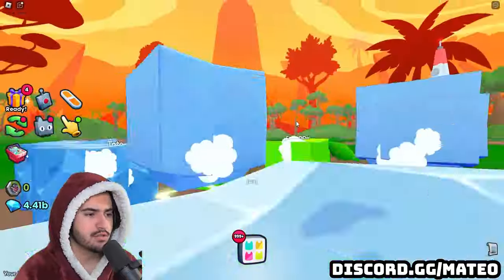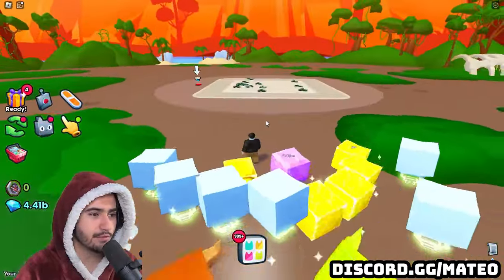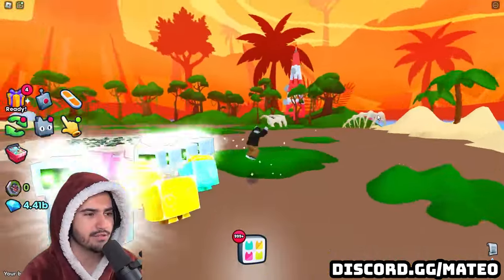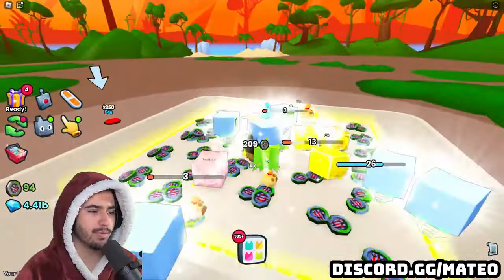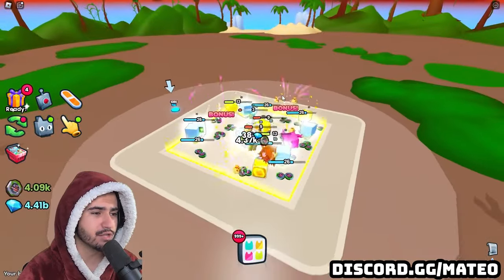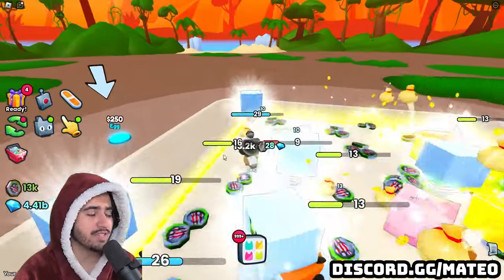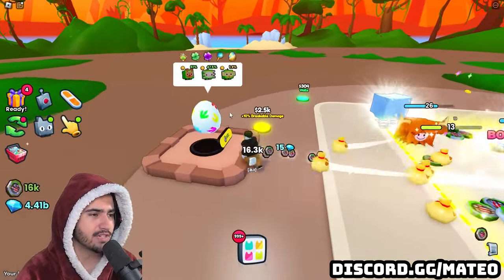As soon as you load in you start off with one upgrade that you can buy for free, but that's the only free one you get in the rest of the world. If you turn graphics quality all the way up you can see the Jurassic Park-style background theme. You start off by letting your pets grind the middle area. Since it's an event world you can only use 15 of your huges. Right away I just got a dino gift, so the drop odds might be pretty good. The coins you collect are the currency used to buy all these upgrades.